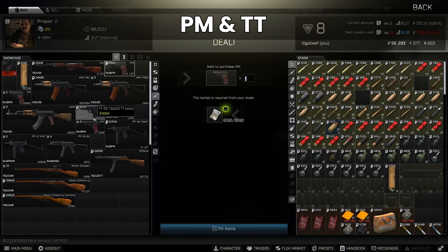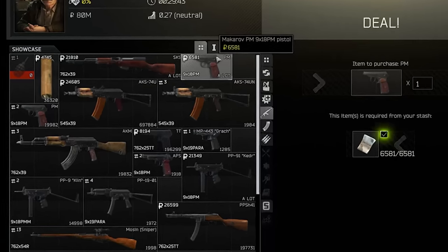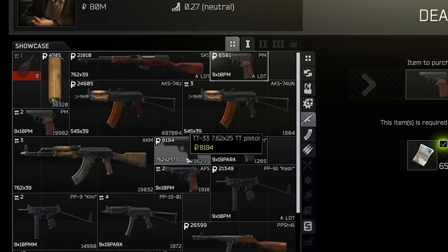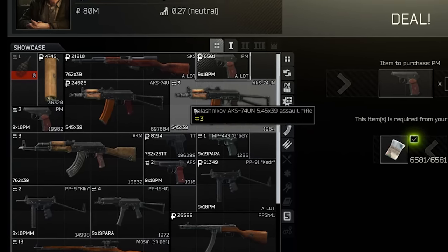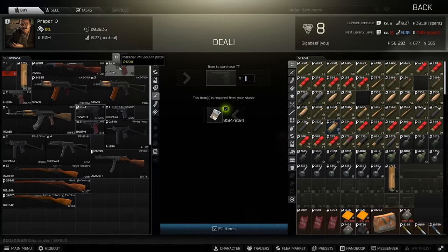Very quickly touching on the PM and the TT — I just feel that both don't really have enough fire rate and enough ammo. They have 8 rounds each; this one's 9x18 and this is the TT Tokarev round. They just don't have enough bullets. Take them in if they're the very cheapest thing you want because you're doing a run in, grab an item and run out kind of quest and you want something to shoot a scav in the head. Otherwise, you can't really count on being able to kill players with these unless you're extremely skilled.